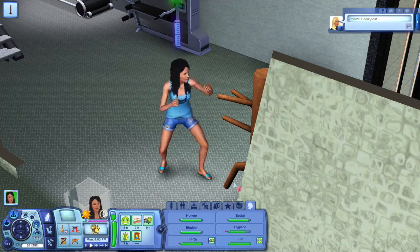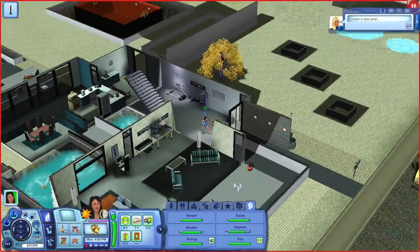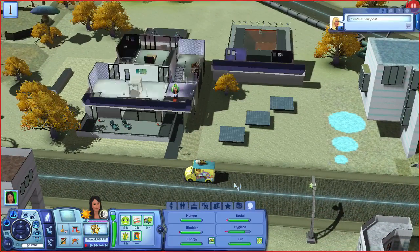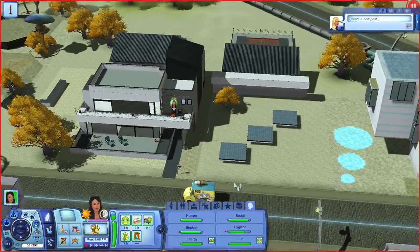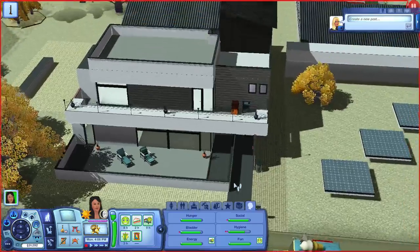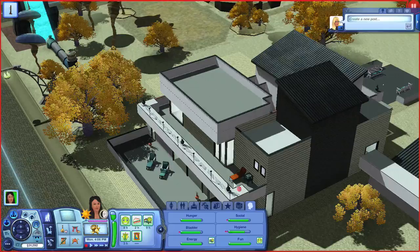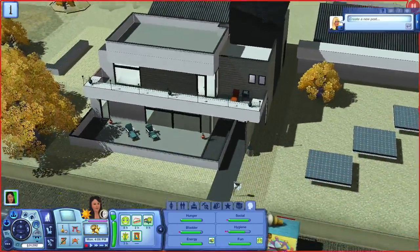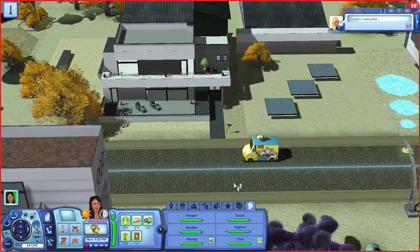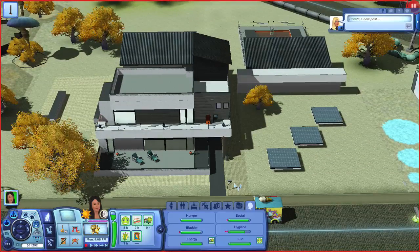She's got magic hands - I went ahead and gave her that lifetime happiness point so we wouldn't have to deal with the cheap magic wand and so forth. Now let me show you her house. This is one of the houses that came with Lunar Lakes - you need to have Lunar Lakes to have this house. In Lunar Lakes, the houses are very unique, very futuristic, very sort of airy and open. As you can see, we've got a lot of glass windows. I've not really lived in this particular house before - I've played Lunar Lakes several times but have not chosen this house.